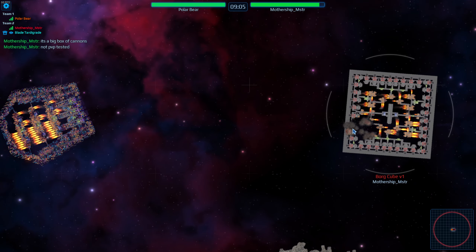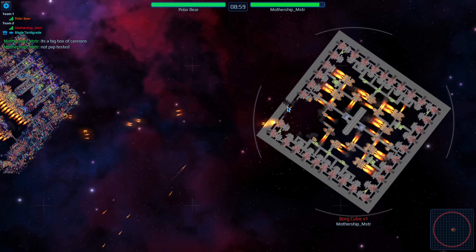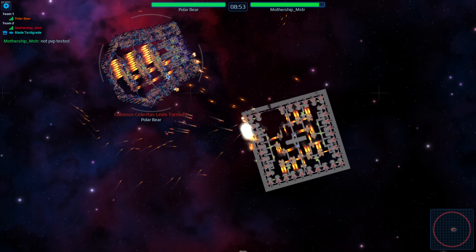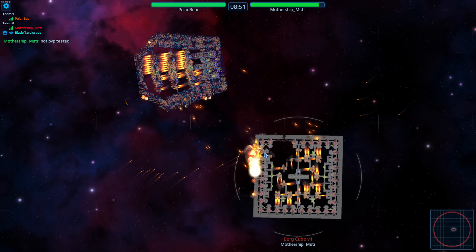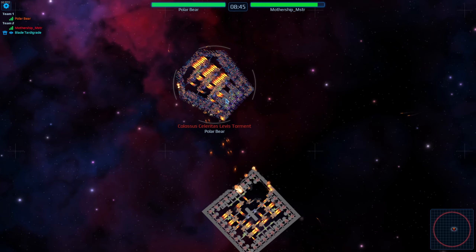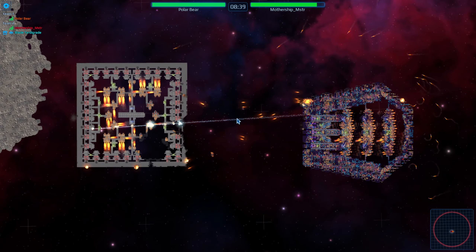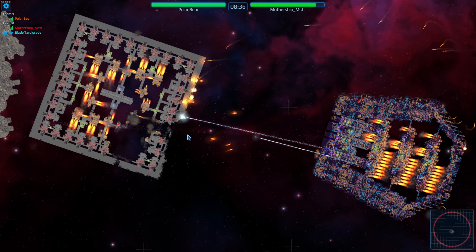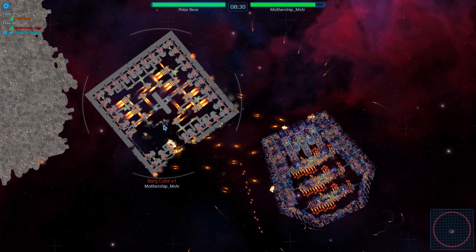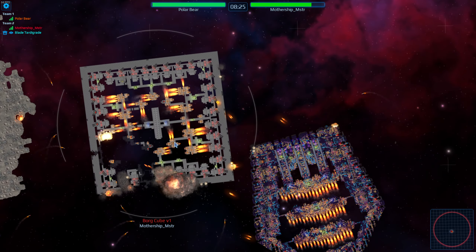These two are straight into it — I've changed the timer to a solid 10 minutes so we don't suffer through the zone taking people out. Right off the bat a bunch of rails come through and carve out a decent chunk for mothership master's ship. He didn't have enough armor to make it through that, plus a bunch of nukes from polar bear. These guys are around 5 mil each — mothership master at 4.8 mil and polar bear right at 5 mil, roughly the same price point.